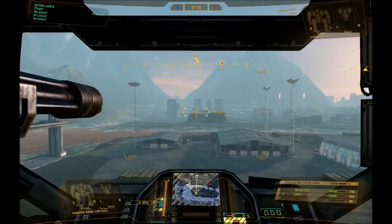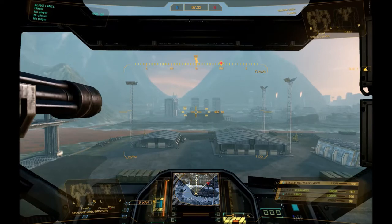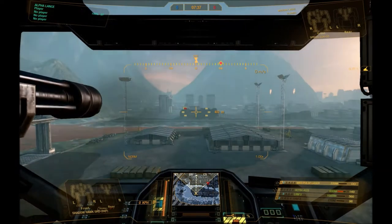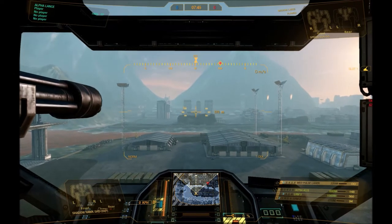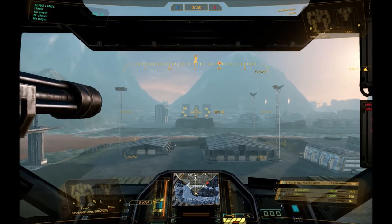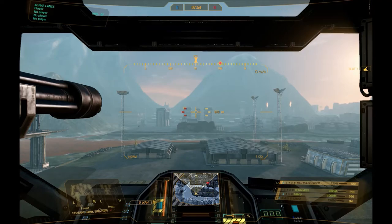You have several bars at the bottom. Next to the map on the right, you've got your heat — which if I fire the weapon, you can see it going up. You see it goes up to about 8% then down; that's your heat level. If the gauge reaches maximum, your mech will shut down, and you'll have to wait a few seconds while the heat dissipates, then your mech will automatically power back up.